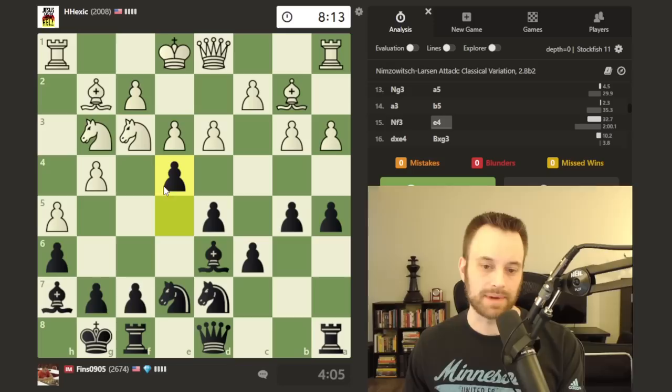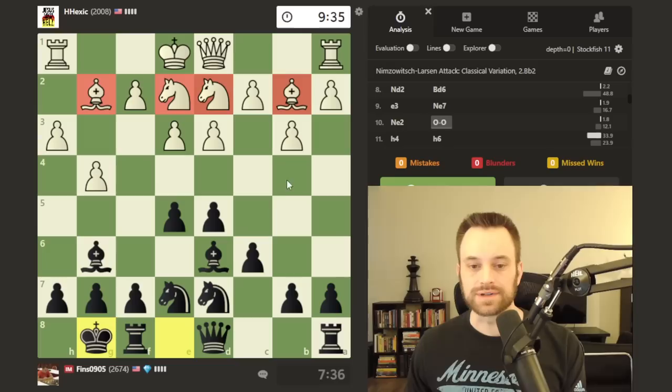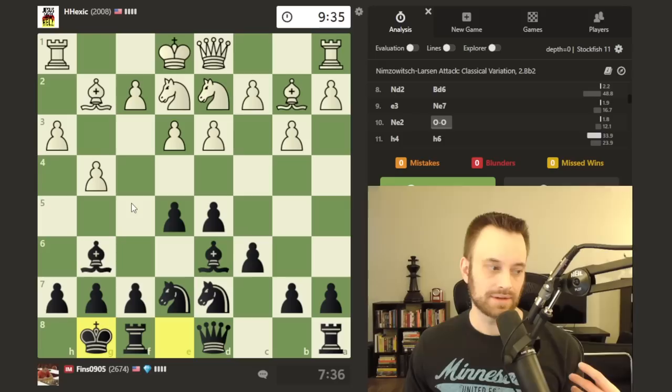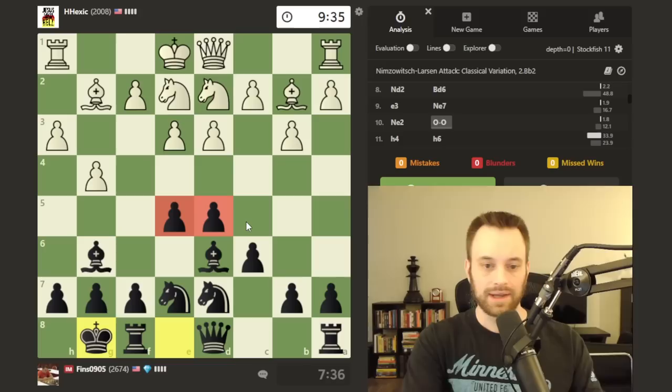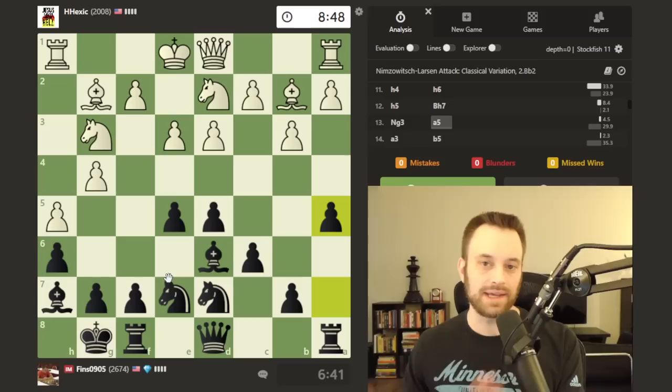I'll be curious what the engine thinks about the whole e4 decision. The hippo setup that white is playing here is an interesting one — basically white is trying to control the pawn breaks, expanding a little bit on the king side, trying to be flexible, maybe baiting black into overextending or playing a pawn move prematurely in the center that allows the position to become locked up and enables white to attack on one side of the board or the other, usually the king side.